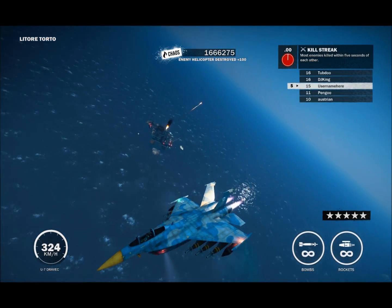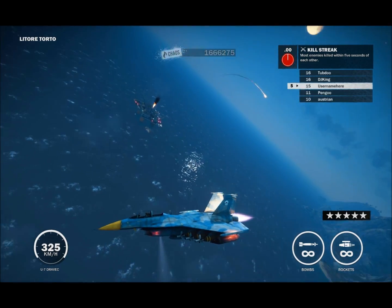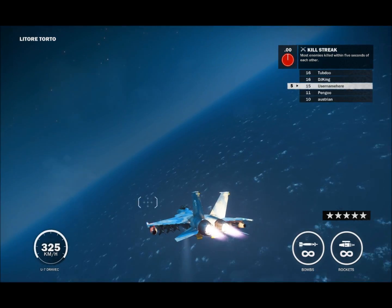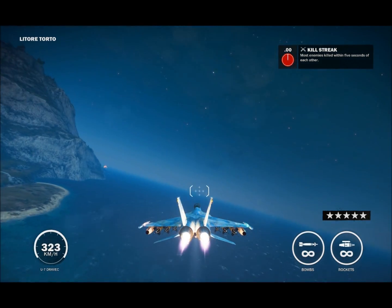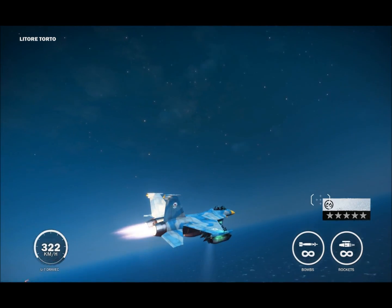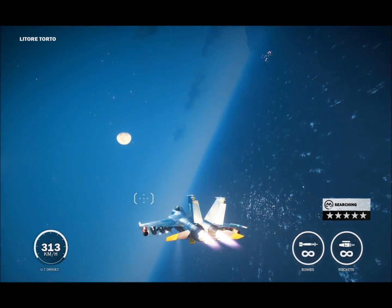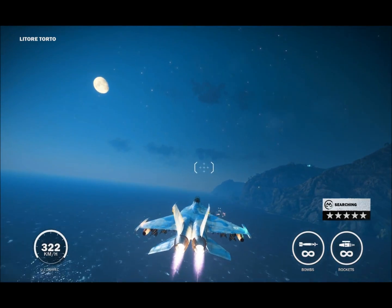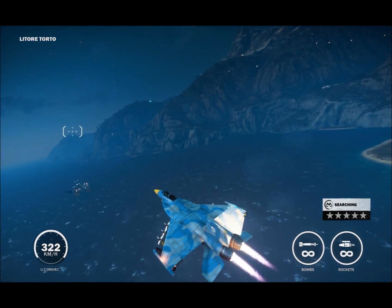Nearly was hit by a SAM that I didn't even notice. I see you, missile. A quick thing about doing this: the SAM sites will attempt to shoot you if you're too low, and if you're even lower, sometimes they'll very rarely successfully hit you. So you need to not get too low to the rig — I was a little too low to the rig there.